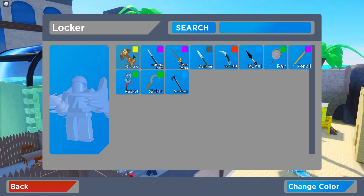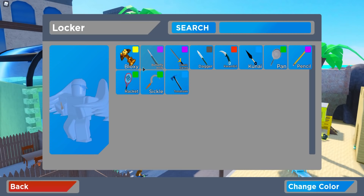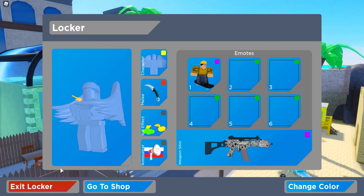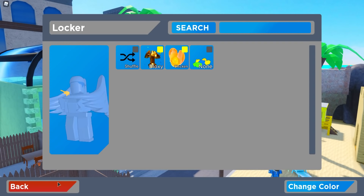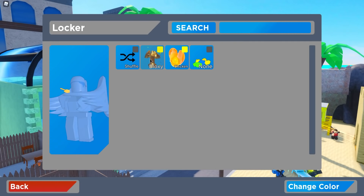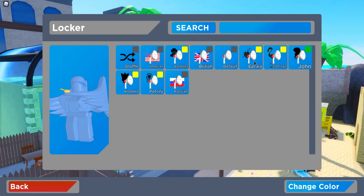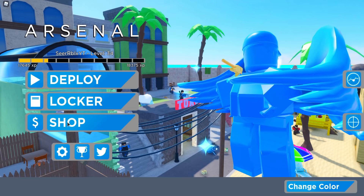We also got some knives — maybe 'blogsee' was a code for that, not completely sure. We got a karambit and the butterfly knife. Let me know which is your favorite — I have to go with the butterfly knife because of the tricks. The karambit is also pretty good looking and it's legendary. We also got some kill effects and announcers — the Epic announcer, Fruity, Flamingo, John, Kaneko and others.